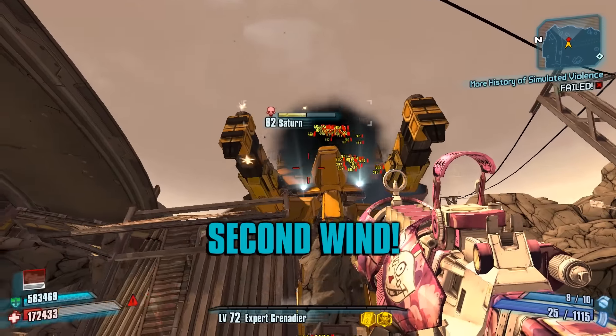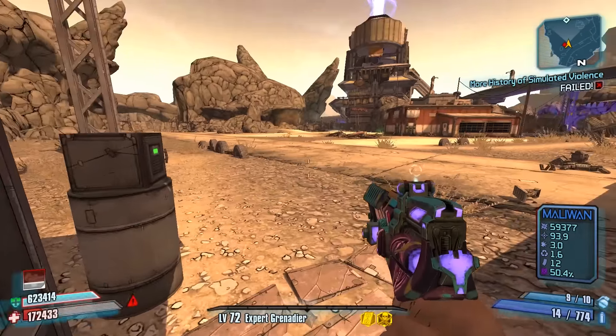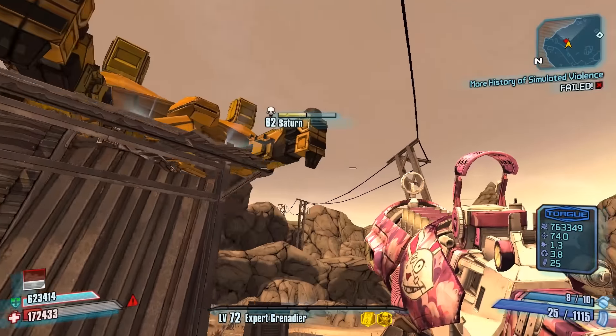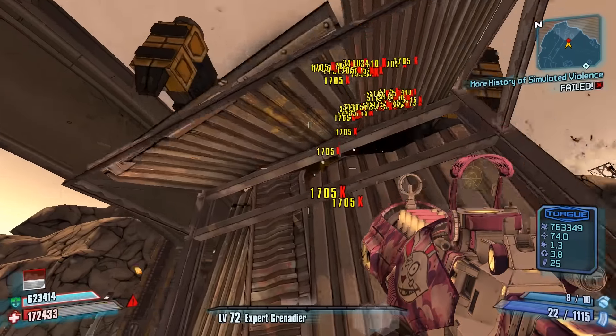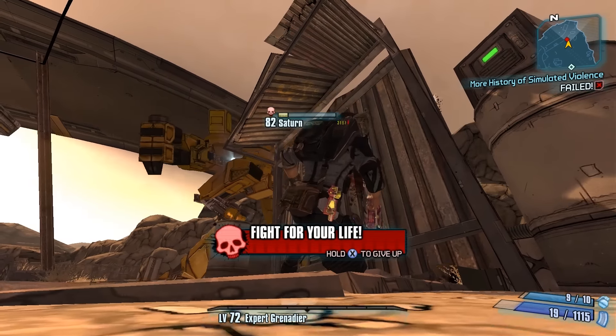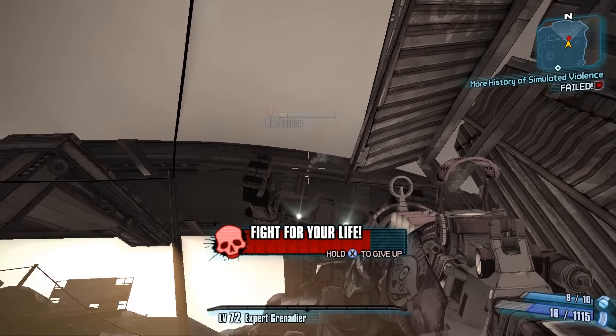All you need is a Boom Puppy and really nothing else. Saturn just does a lot of damage, so it's not very beneficial to use this kind of build on him. It's pretty straightforward and not very difficult to do — it's just something to try for fun.